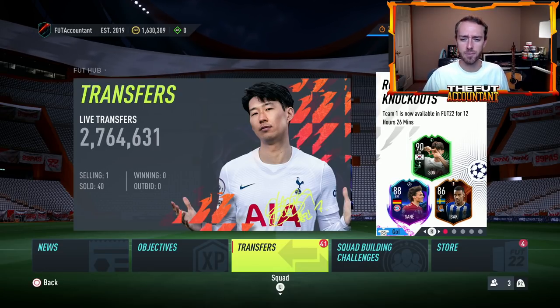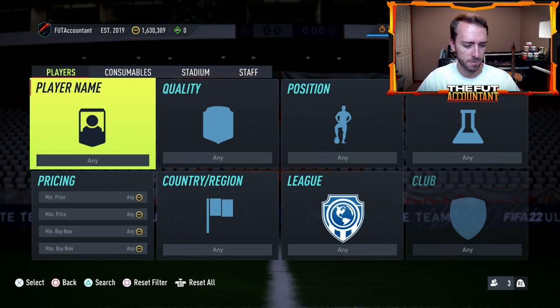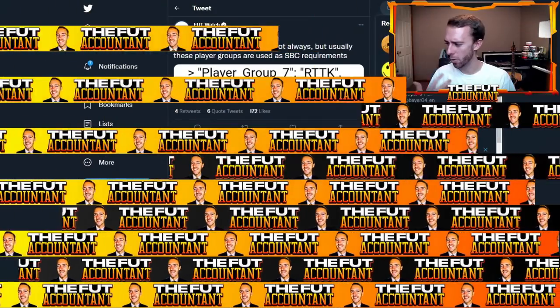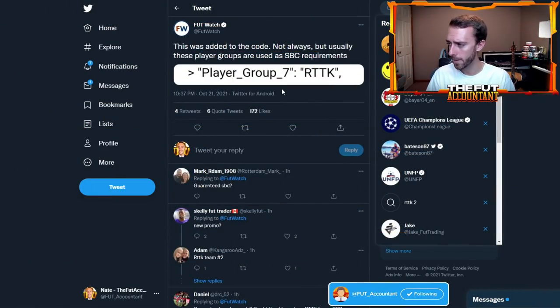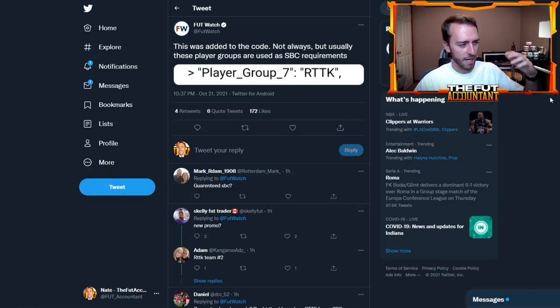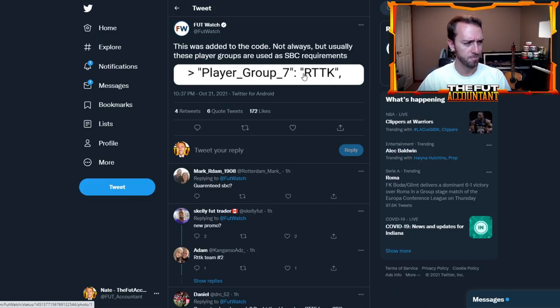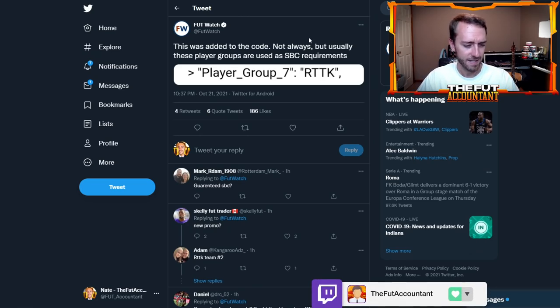There is a code that was dropped by Footwatch earlier this evening and some people are worried about it. I'm not worried about this at all — it's basically just a player group. He says this was added to the code; not always, but usually these player groups are used as SBC requirements. I remember this happening last year, maybe for summer stars, and they were never actually required. So I wouldn't be worried or super speculative about this.